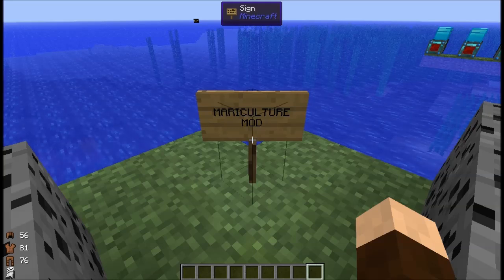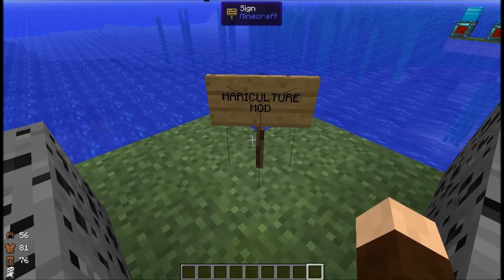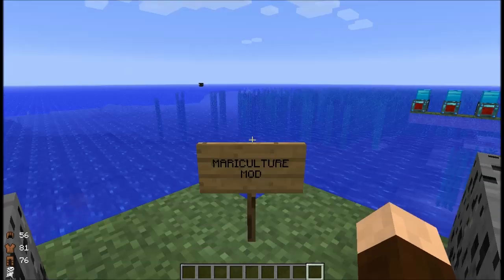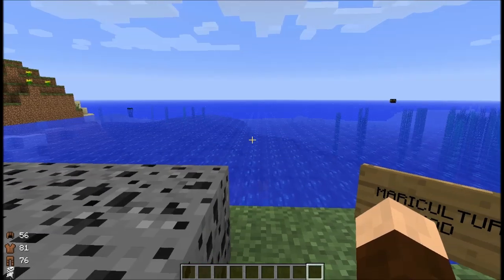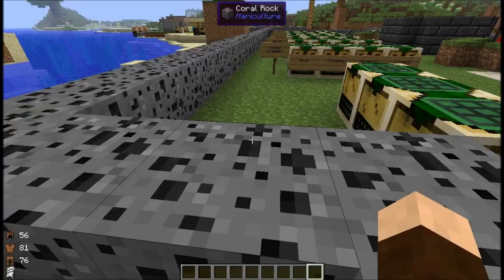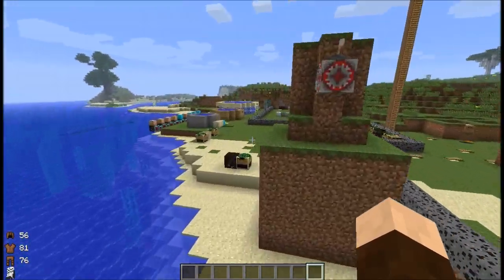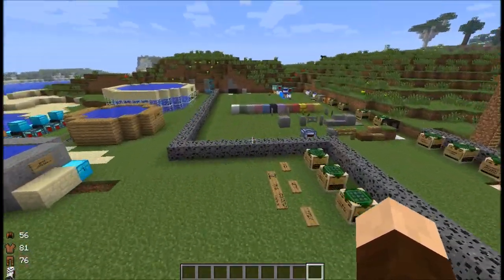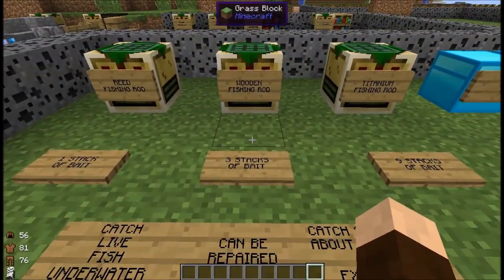Hello again, viewers, and greetings, fellow space travelers. This is Thorn of Night, and welcome to part 5 of my Minecraft mod guide to the wonderful mod called Mariculture, which adds all kinds of nifty stuff to the waters of Minecraft — the oceans, the rivers, and even the lava of Minecraft. In this episode, we're going to be going over the stuff related to fishing. Not the fish breeding yet, but just the fishing. The fish breeding is going to have to be its own episode, and that'll be the final one of the series.